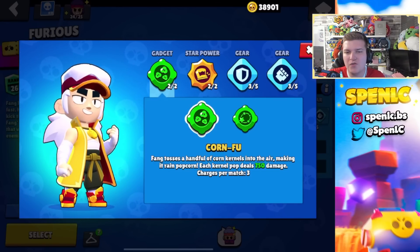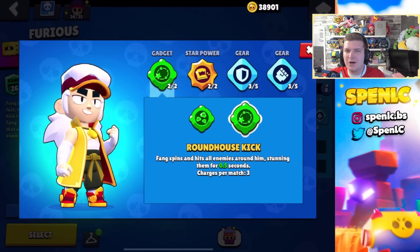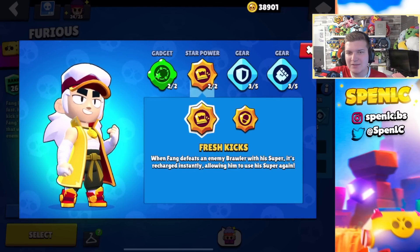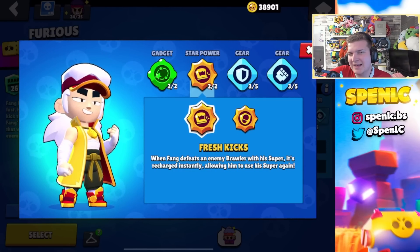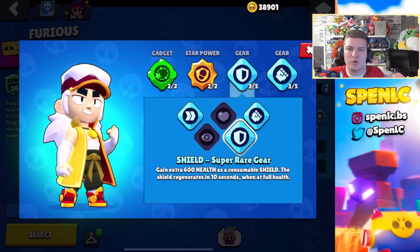Fang's gadget Roundhouse Kick received a buff but I don't think that's really going to make the switch in terms of which gadget to use, because it doesn't really confirm damage all the time — it's a little bit awkward. Roundhouse Kick lets you confirm kills so many times and gives you breathing space in so many situations. In terms of best star powers, Divine Soul is going to be your best bet pretty much all of the time. If you want to make flashy plays, Fresh Kicks can be somewhat useful, but it's only really good against squishy brawlers because you rarely get below the 1500 HP threshold to then get your super back. In terms of gears, this is going to be your best bet.